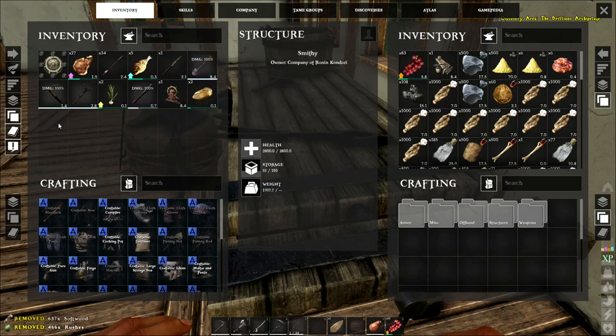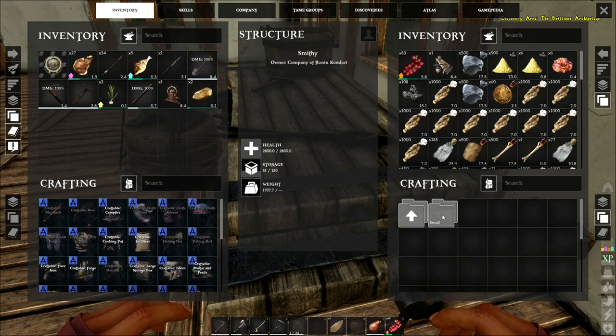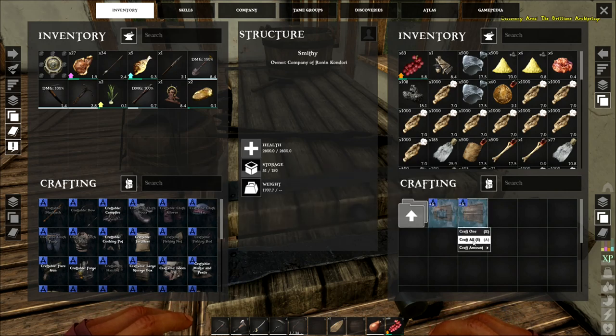For the medium ship, I thought since it's a medium ship I would need a medium shipyard — I did not. What I needed was just the shipyard, which says 'small.' But when you're building in ship construction, you want the medium option, not the small. That could be a little confusing to some folks — it was to me.